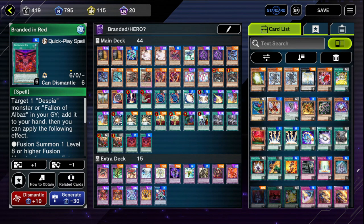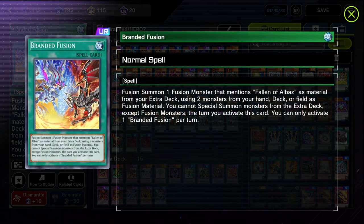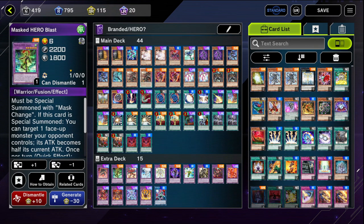The extra deck can change based on how you want to do things. There's an important thing about the Branded archetype - these Branded cards lock you into Fusion Summoning. For example, Branded Fusion: you cannot Special Summon monsters from the extra deck except Fusion Monsters. So if you expect to do Branded Fusion and then go into like Cross Crusade or Wonder Driver, you're sadly mistaken. If you start with Branded Fusion to get Lubelion and then possibly Mirror Jade, you better be prepared to only Fusion Summon for the rest of the duel. That's why Masked Heroes work well with this - they are Fusion Monsters.